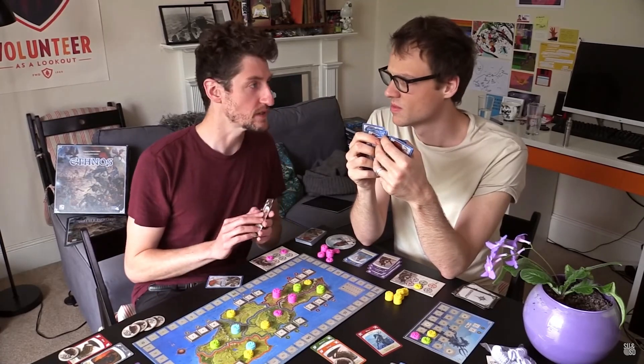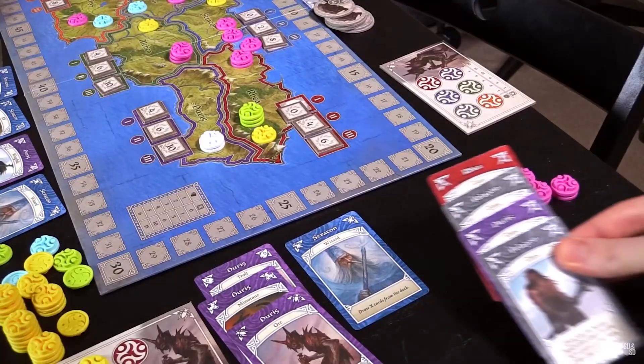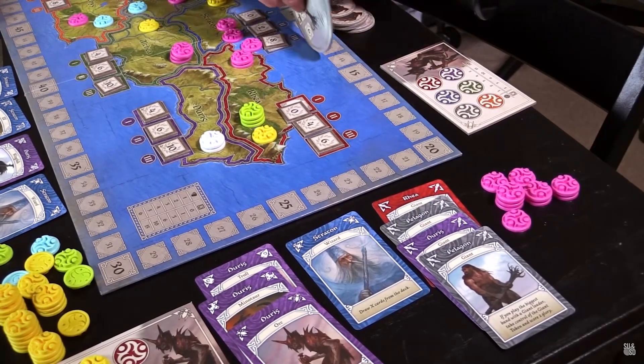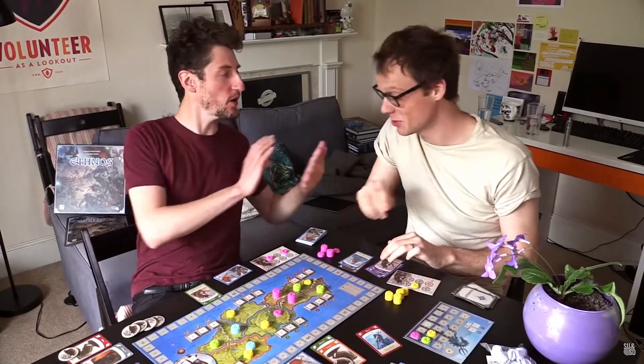And then came Ethnos — another very simple, very satisfying, very clever game of fantasy creatures trying to control areas. Except the publishers — the same publishers as Dogs of War, in fact — wrapped it up in a super generic fantasy setting full of more ugly plastic. They also called it Ethnos. I think at the time we're releasing this video today there might be some stock left, but Matt and I always felt that with a different publisher, Ethnos could have been a classic.